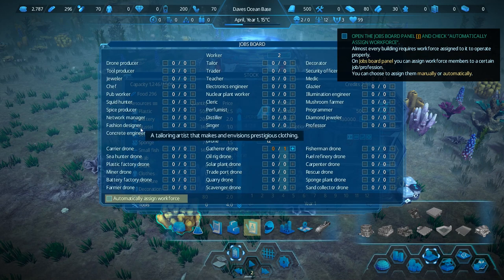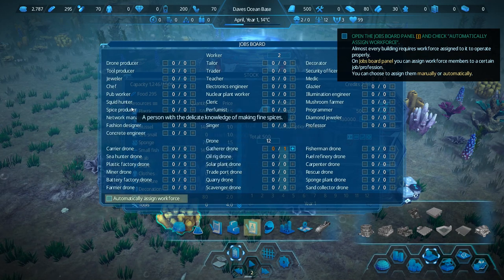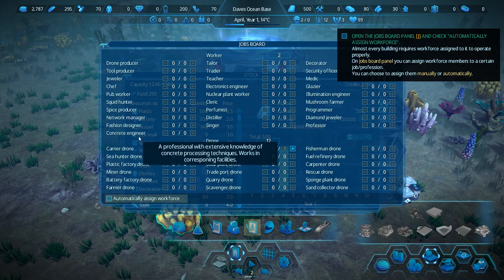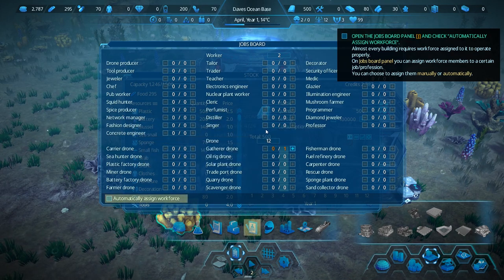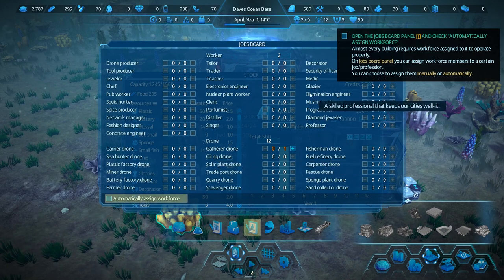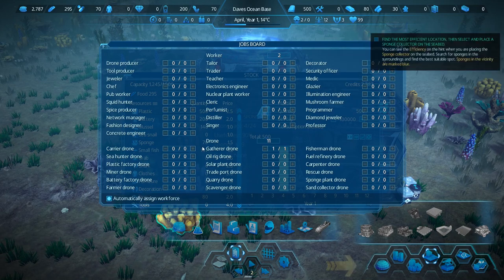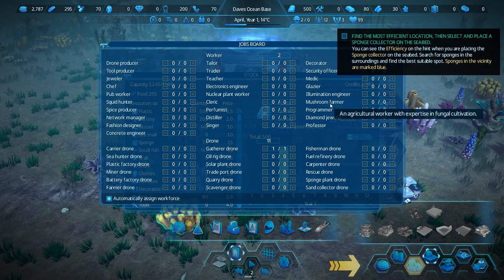Chef, squid hunter? Specifically squid hunter. Like, the shark's no problem, but the squid - we need a dedicated hunter for that. Jewelers, a singer. Oil rig drone, these make more sense. Glazier - sure, we probably want a lot of glass around here. Automatically assign. What did we actually find - the most efficient location? Select: place a sponge collector on the seabed.